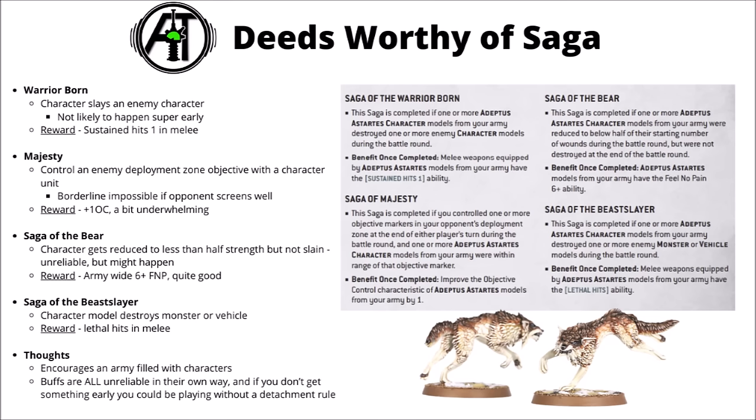This one perhaps feels best triggered via a stratagem that lets you buy it for a turn. Next, there's the Saga of the Bear. This happens if an Astartes character was reduced to half or below their starting wounds during that battle round, but were not destroyed at the end of the round — basically a character heavily injured but not outright killed. If that happens, you generate a 6+ Feel No Pain for the rest of your army. Might be okay for something like Bjorn the Fell-Handed, who feels tanky enough that it might happen naturally, but for other characters it might be hit or miss — the opponent might just wipe them out outright. The Feel No Pain is pretty handy though, especially on big units or 2-wound Space Marines being shot by plasma guns.